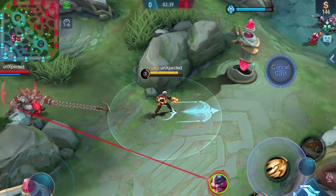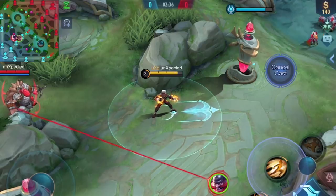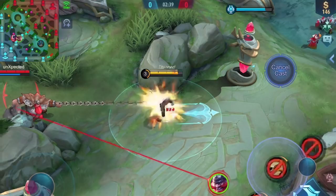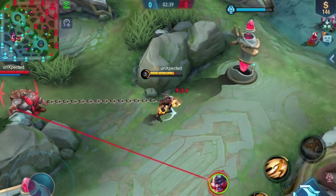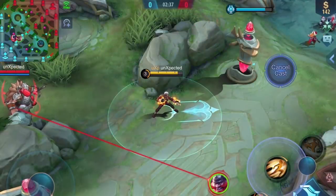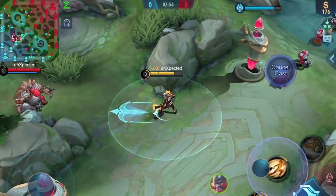Let's try it out. Here's how it works. We hold our dash and wait until we get hit. Then we release our finger and automatically dash after the stun ends. After a few tries it's pretty easy to do, and as you can see, the dodge works in every direction.